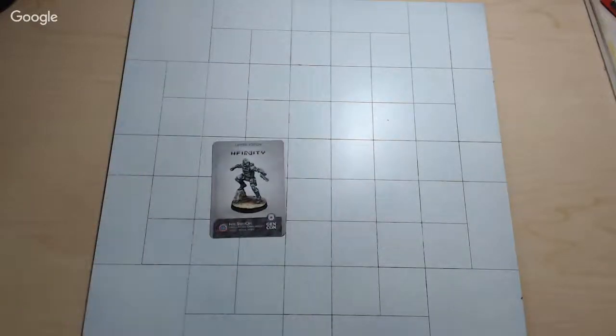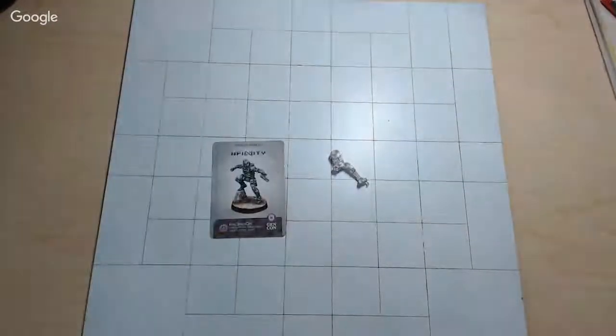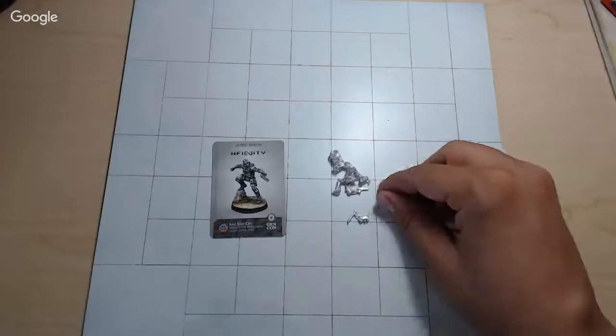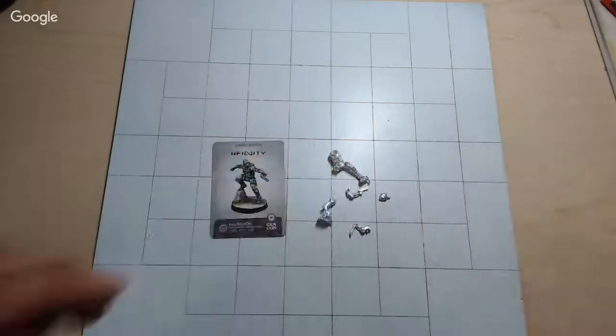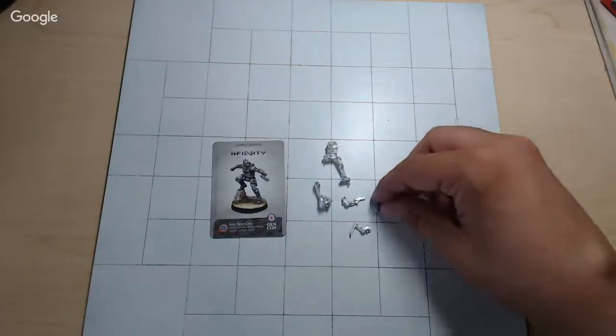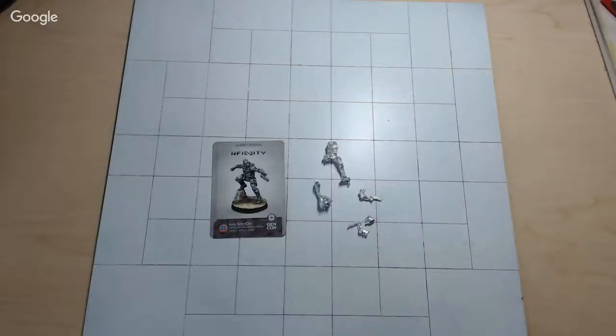Up next we have the Intel Spec Ops — pretty cool looking sculpt. There will be a version that's not con-specific coming out later. We've got a main body, another leg on a tactical rock, a heavy pistol, a head, and holding a blade. Everything slots in pretty nicely so it won't be hard. New people might get their fingers stuck, but I don't see regulars having any issue. I do like the sculpt — very aggressive looking pose.